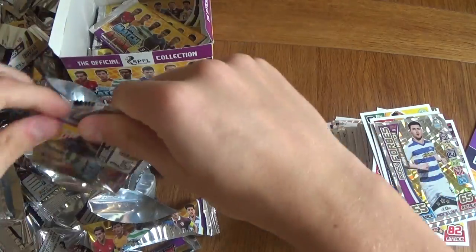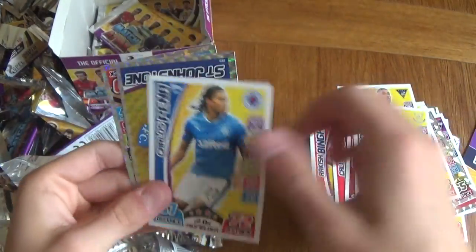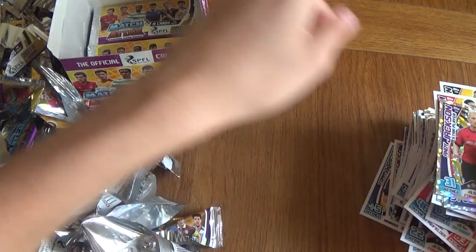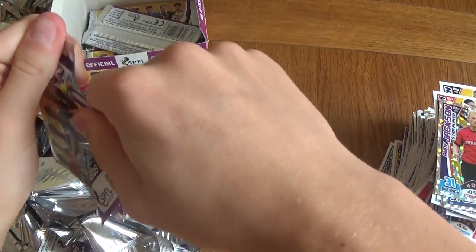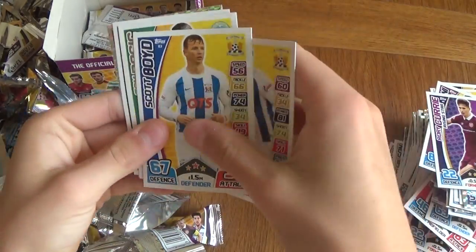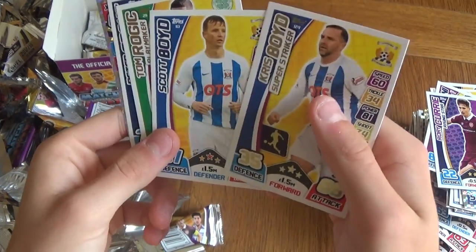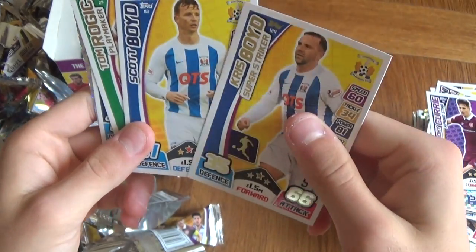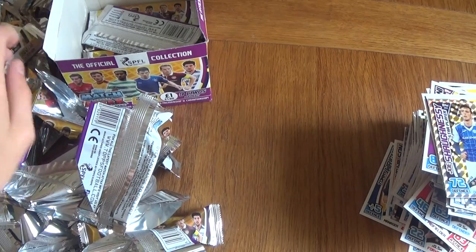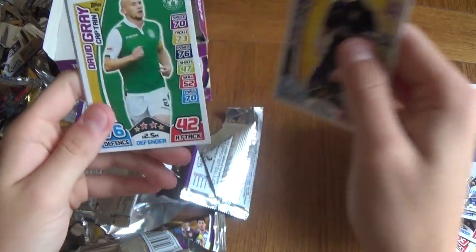We got a Dundee United badge and a man of the match Ross Forbes. If Dundee and Dundee United play, every card is literally going to be Dundee versus Dundee — could have been more original with the name. St Johnston badge, Andy Jackson star player — about three and three quarters done, a little bit left. Injury card, then Boyd — oh look at that, Chris Boyd and Scott Boyd again! The two, back to back. That's weird. And a show goodness, star player for St Johnston.